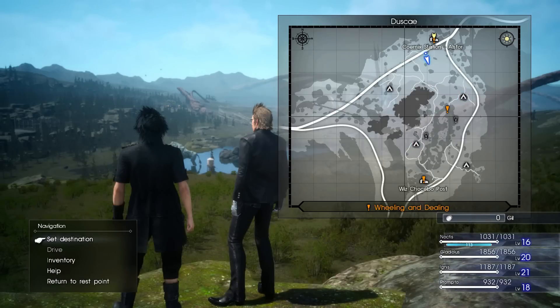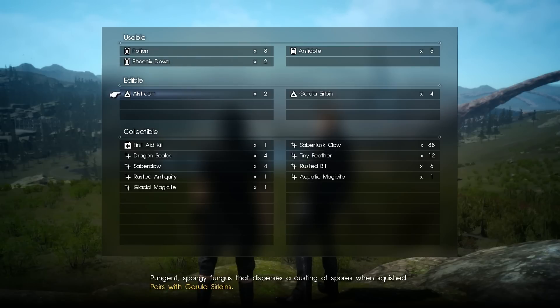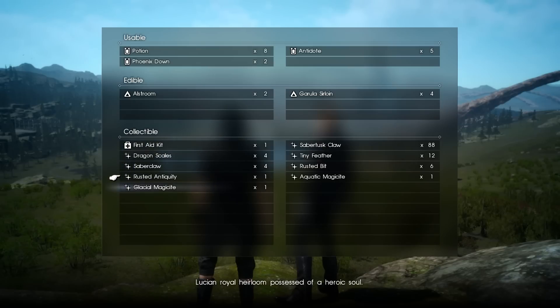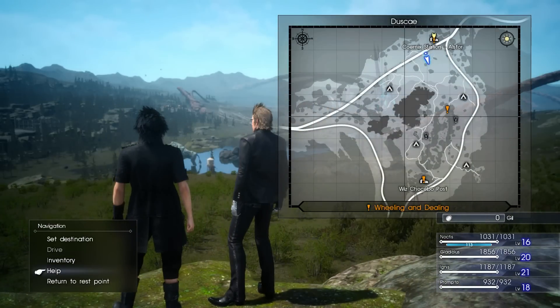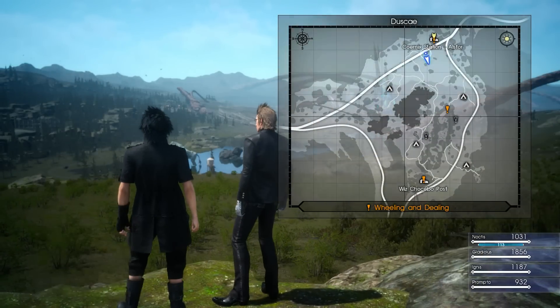Next option is Drive — in the demo you can't drive your car since it's being worked on by Cindy, but in the full game you'll be put into your car to start hitting the road. Your inventory shows what you have: you can't use anything here directly, but you'll see usable items like potions and Phoenix Downs. Your edible stuff is what you eat when camping. Collectibles in the demo you can't do anything with yet, but they'll likely be used to upgrade weapons or other stats.